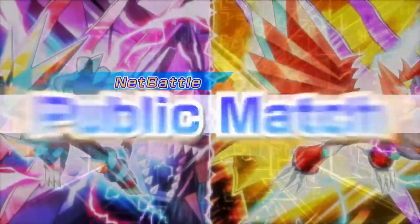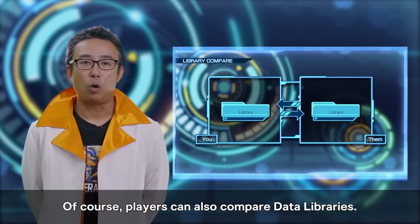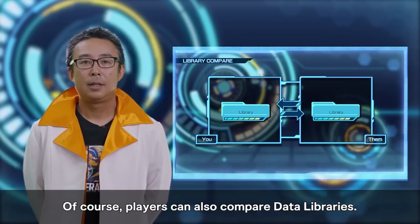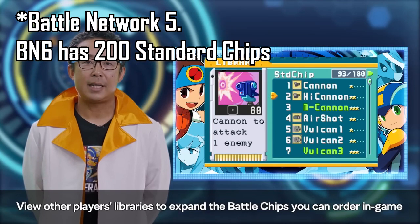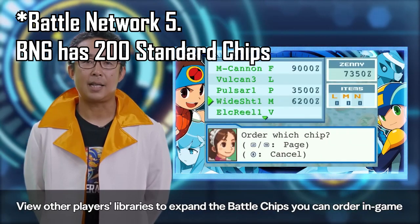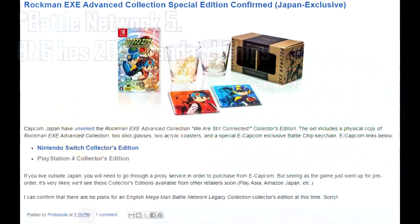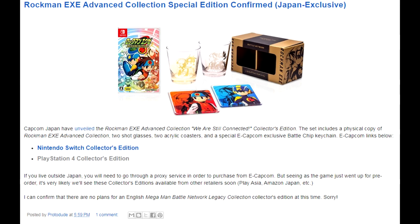So far, still no confirmation on the status of Boktai's presence in these games. The only clue that hints towards anything is the number of standard battle chips in the library for Battle Network 6 — it's still 180, which would include all three standard class Grondel Soul chips, unless they've been replaced by something else and not just outright removed. Japan is also getting some unique pre-order Collector's Edition exclusives, and I hope the US version will get something similar.